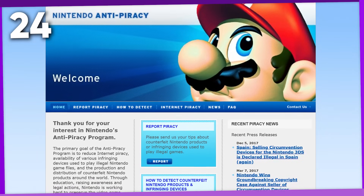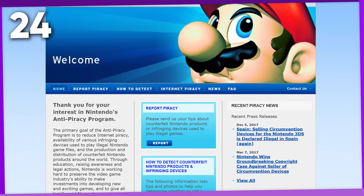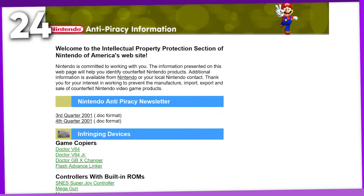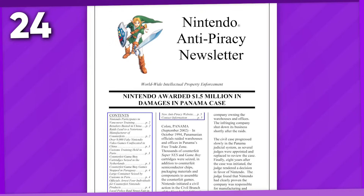You may have heard of the official Nintendo anti-piracy website at ap.nintendo.com, which was active from the early 2000s to 2019. But in addition to that, Nintendo was so proud of their anti-piracy efforts that they briefly released anti-piracy newsletters filled with news articles of their latest efforts in combating piracy.